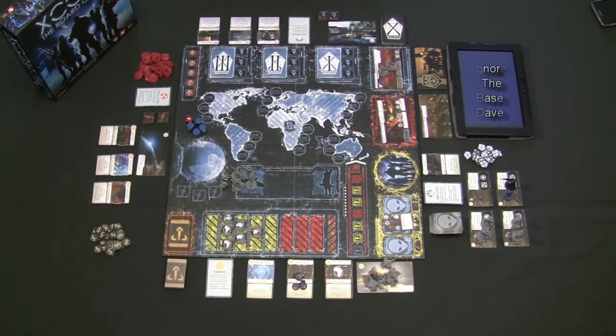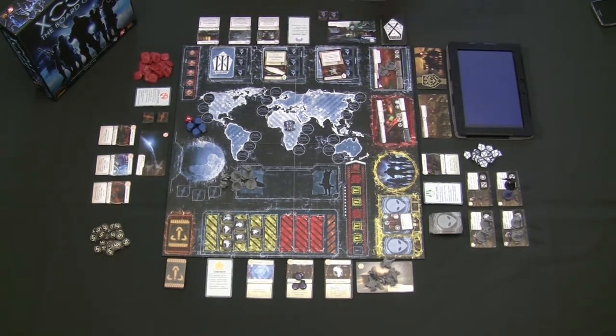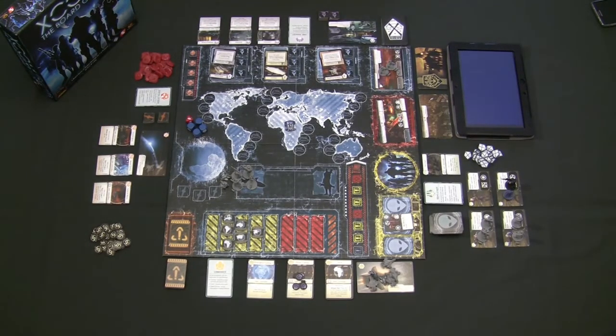If the base is completely conquered, humanity has lost and the aliens have wiped out all of humanity. The chief scientist is responsible for researching technologies which give humanity extra abilities in the fight versus alien invaders. The more technology the chief scientist can research, the more abilities the other players gain, giving extra chances to possibly win the game.